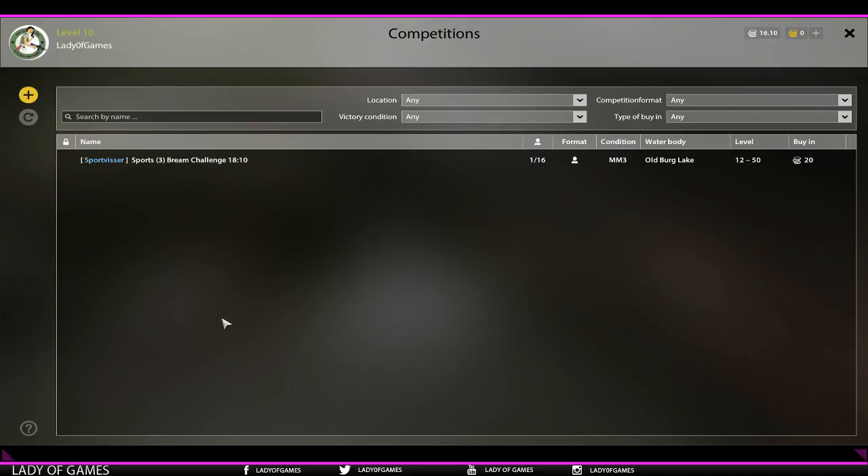When you open this menu, you'll see a list of all competitions that are coming up and have been created. These are across all servers - all English servers, all German servers, and all Russian servers. It doesn't matter if you're on English server one, two, or three - you'll see the full list and can join any of them. You can search by name, location, victory condition, competition format, and buy-in type.